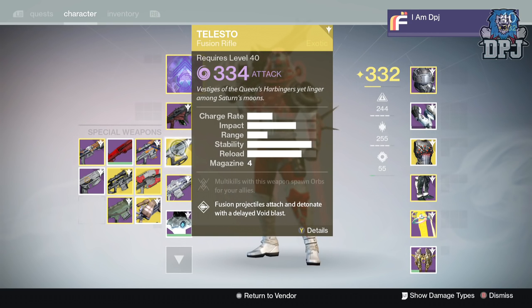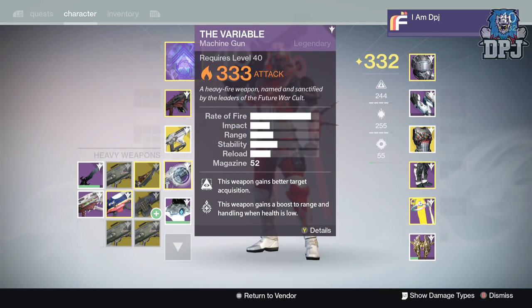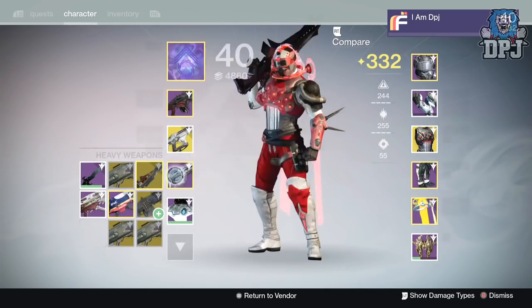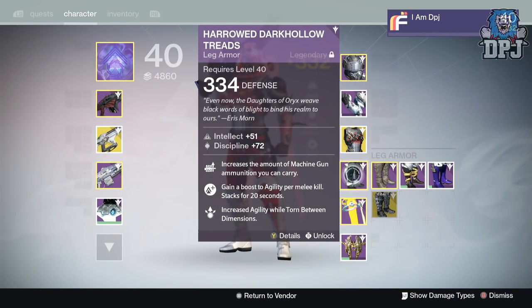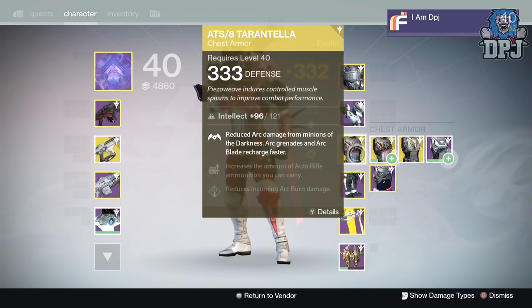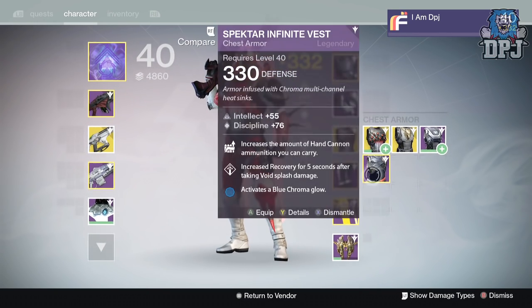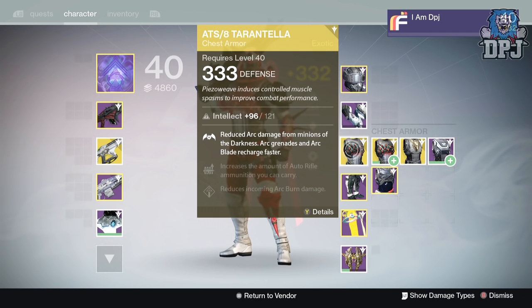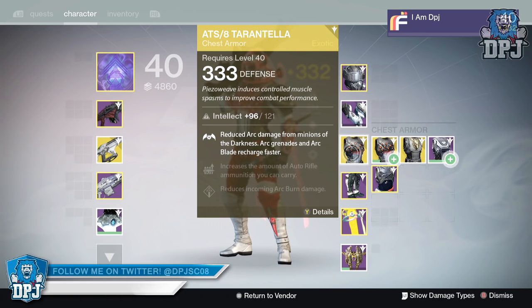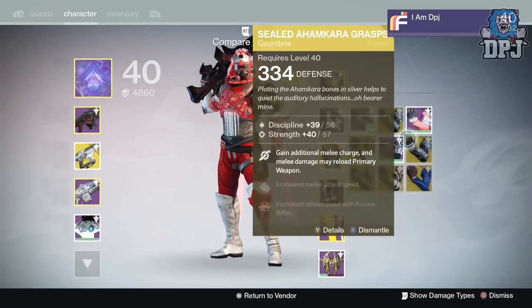I think I did quite well actually. I got a Telesto — a weapon I've never had before, which is a massive bonus. I got three Dragon's Breaths dropping at 333. I got decent leg armor — Bones of Eao — allowing me to take my raid boots up to 334. I got the ATS/8 Arachnid dropping at 333. I could infuse those into another exotic if I get one. They're not that great — I don't really care about auto rifle ammo, you can get as much of that as you want. I dropped some 334s too.